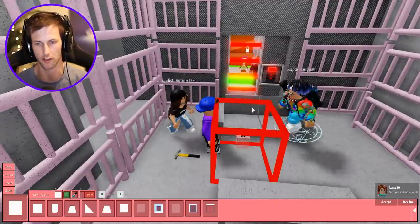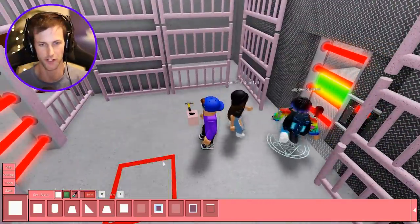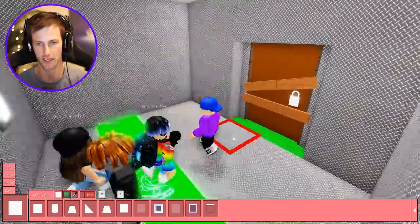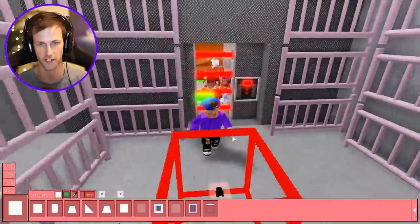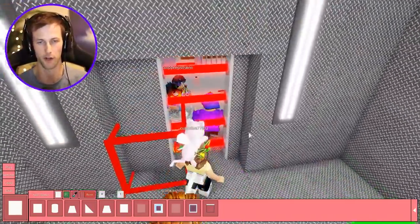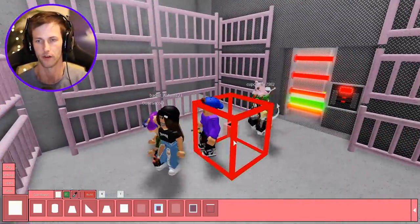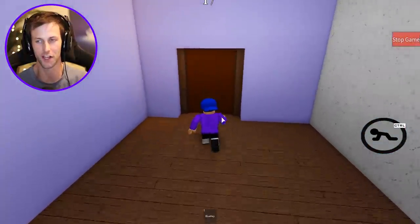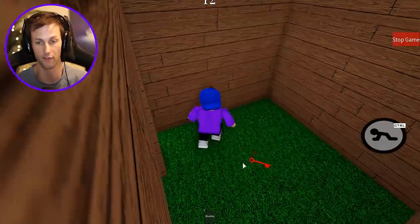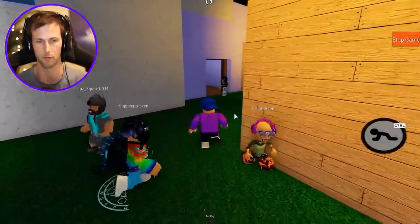We're just going to remove a couple things here. We're going to remove the couch — she doesn't need a bench either. She's not eating food or sitting down, so I want to make sure that she actually comes in here. I want to lure her into everybody. Maybe the bench was in the way. Piggy gets a little confused.